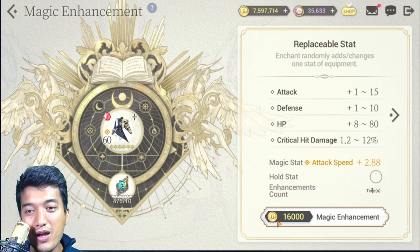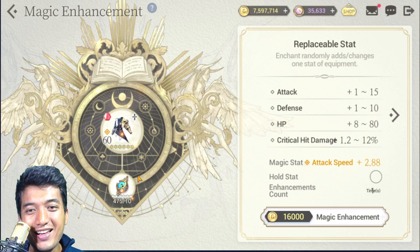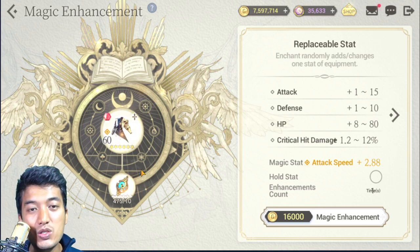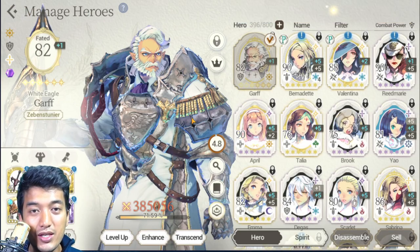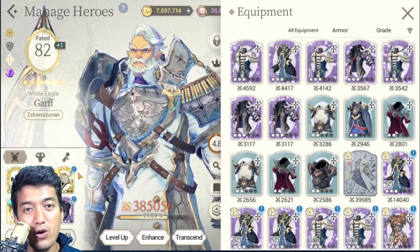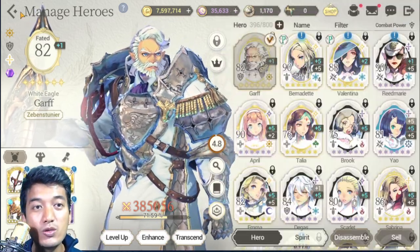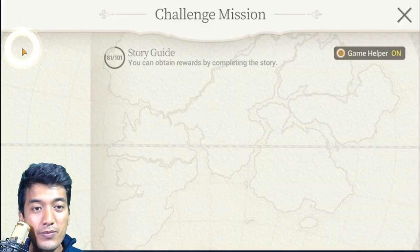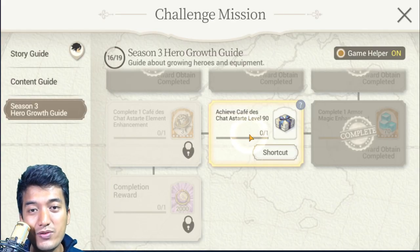You can re-roll these stats by spending even more Ore of Mana, which I don't recommend. Also, when you awaken your hero units, all the Ore of Mana invested into that equipment will be refunded back. So no need to worry — when I awaken my hero to rank 1, those Ore of Mana used for magic enhancing will be given back. Now let's get back to the growth mission and receive the reward. We got a lot of abrasives.